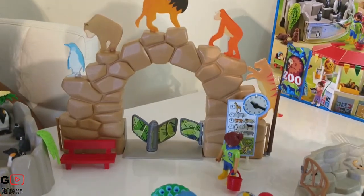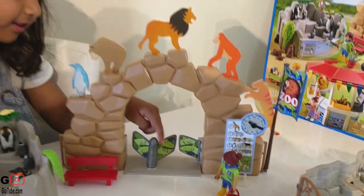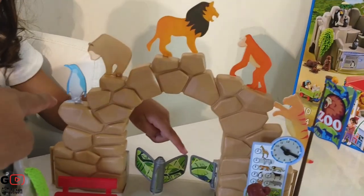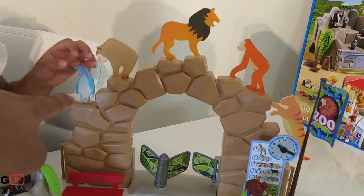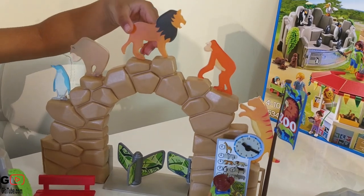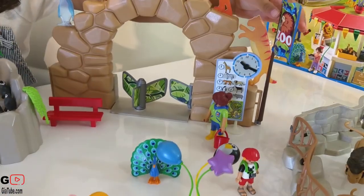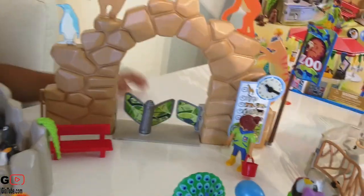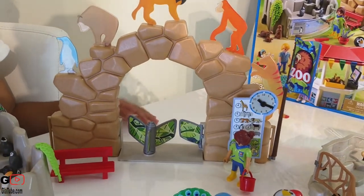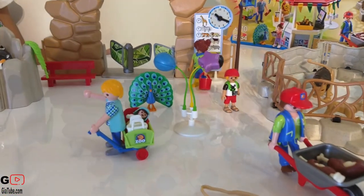Hey, look at the zoo entrance, Gia! Can you spin the entrance gate? Oh, so as you go in it spins! And we have lion, monkey, bear — what is this? Lion, lion, monkey, and a tiger! We also have a clock tower — the clock here — yeah! And we have a zoo flag, which is awesome! And look, we have somebody selling balloons!